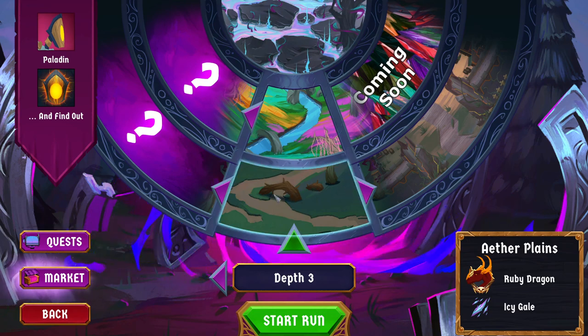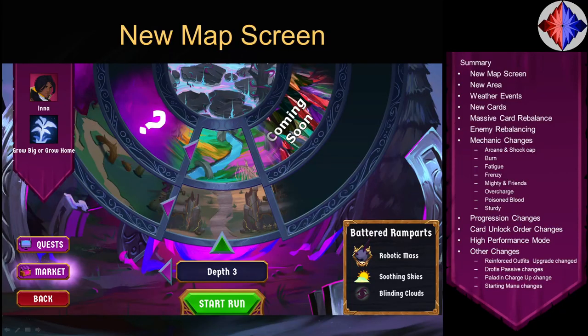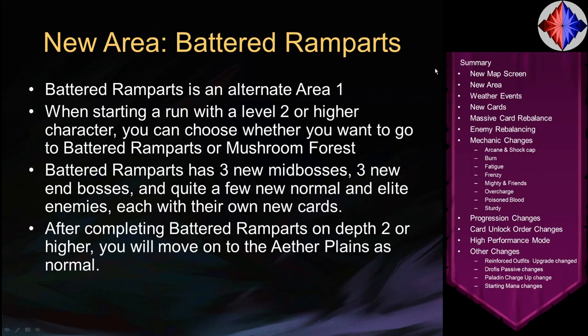So that is it for the map screen. Moving on — the new area is the Battered Ramparts. It is an entirely new area with three new mid-bosses, three new end-bosses, and quite a few new normal and elite enemies, each of which has their own new cards just like the monsters in other areas.